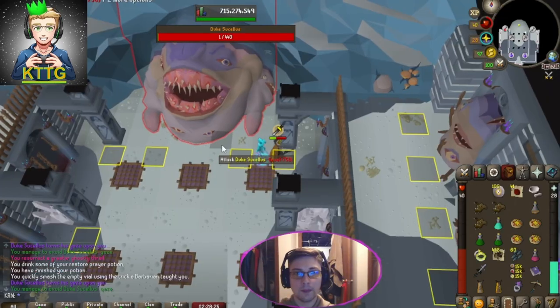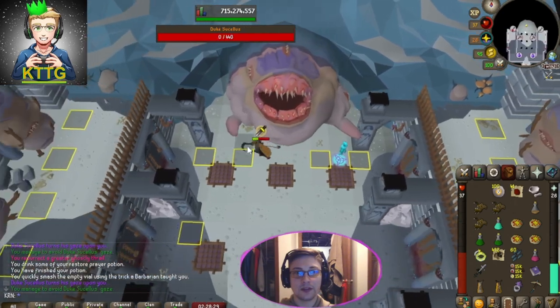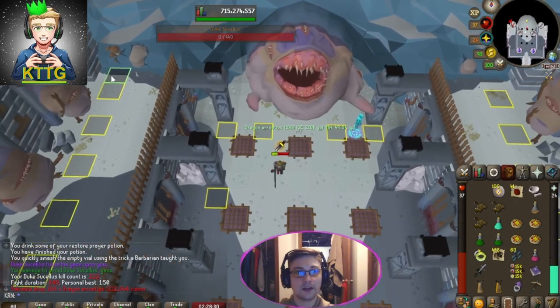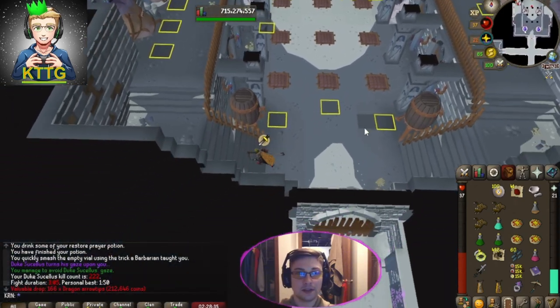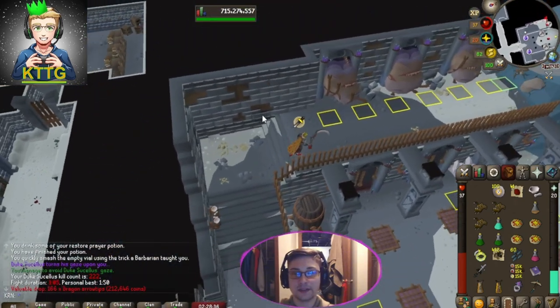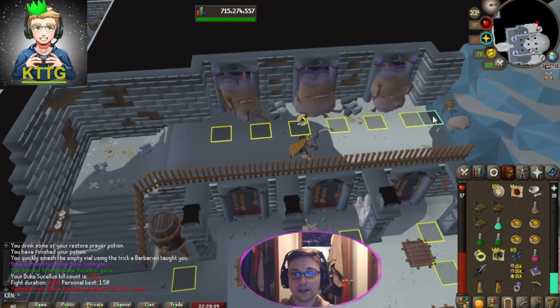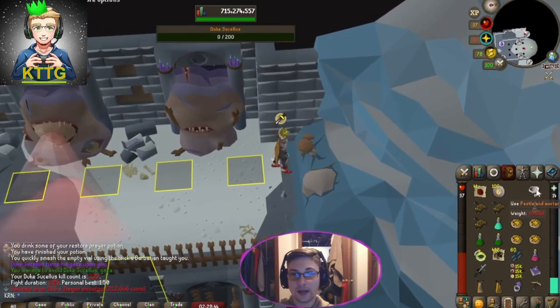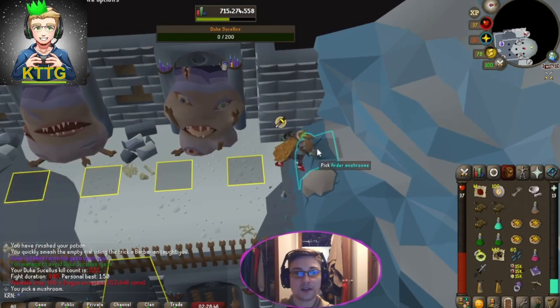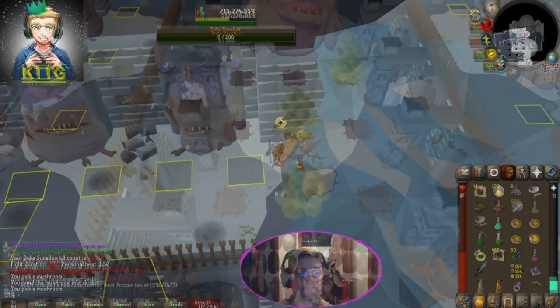A big tip that also helped me: as soon as you kill Duke, you can just instantly run over to either side mushroom to completely skip all of the obstacles, at least on the way there. You're still going to have to dodge him on the way back, but as you can see it gives you just enough time to make it before he starts — so that should speed up your kills quite a bit.